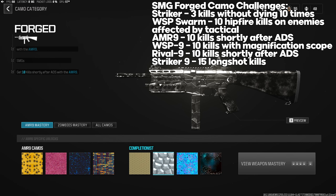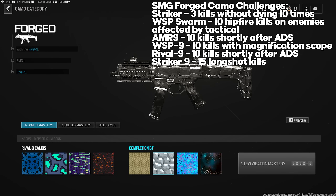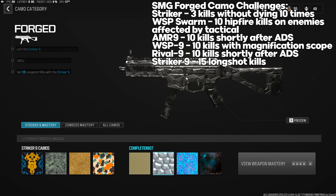AMR9 Forged: 10 kills shortly after ADS — basically quick-scope with the SMG. Normal core modes like War worked fine; Hardcore could be easier. WSP9 Forged: 10 kills using a magnification scope — the Slate Reflector works even though it doesn't actually magnify. Rival-9 Forged: same as AMR9, 10 kills shortly after ADS. Striker 9 Forged: 15 long-shot kills — use a bigger optic, biggest barrel and muzzle, extended mag, play Hardcore on big maps like Estate or Wasteland.